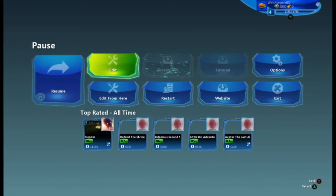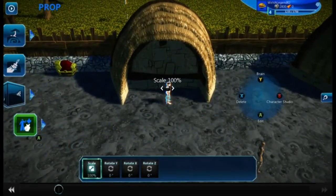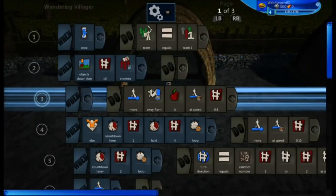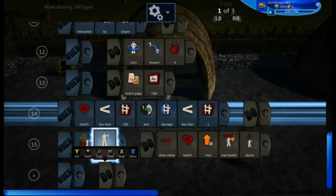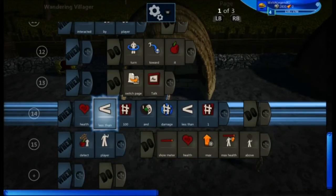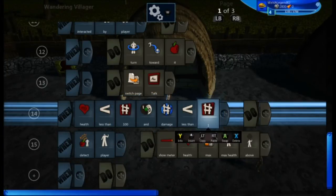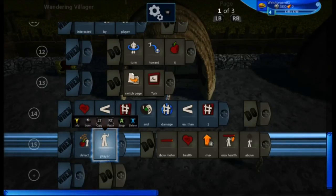Now that you've got the health sorted you can concentrate on the NPC's health. This is all the default coding so there's no point messing about with that. But it's exactly the same as your character — health less than a hundred and damage less than one. So every time he gets hit it'll go down by one.